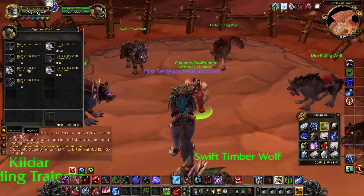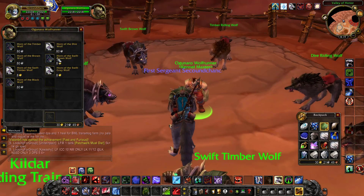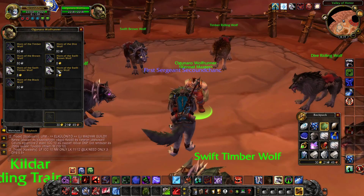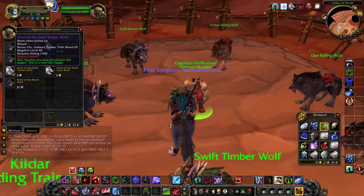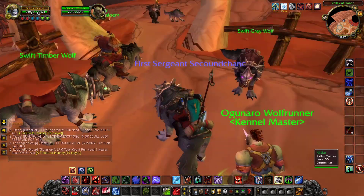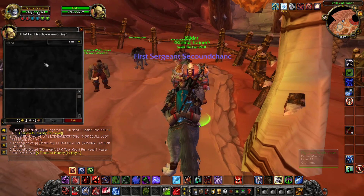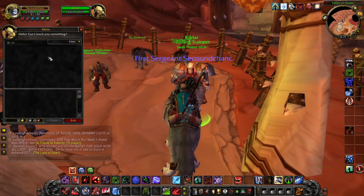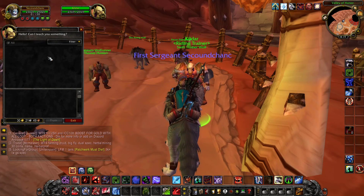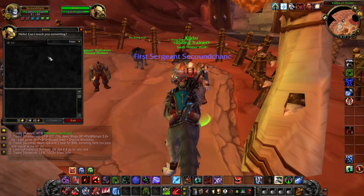You also have to learn something, but first these are the prices: 80 silver and 8 gold. They are much cheaper than the mounts of the Alliance. So 80 silver for the level 20 wolf and 8 gold for the level 40. You also have to learn the riding skill from this guy here. The level 20 skill is around 3 gold and the level 40 skill is around 40 gold — I might be wrong but it's something around that.